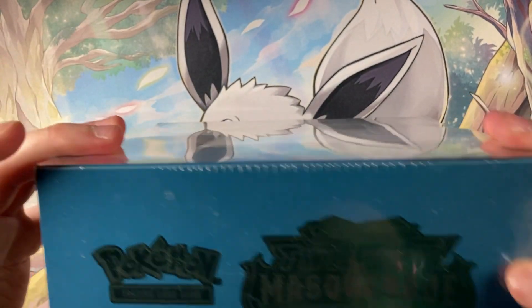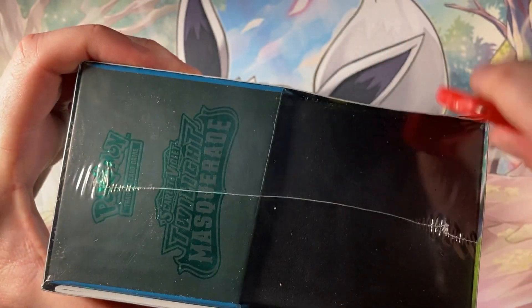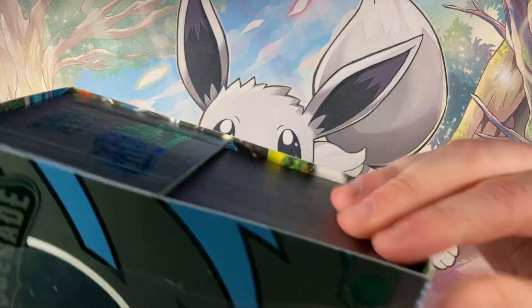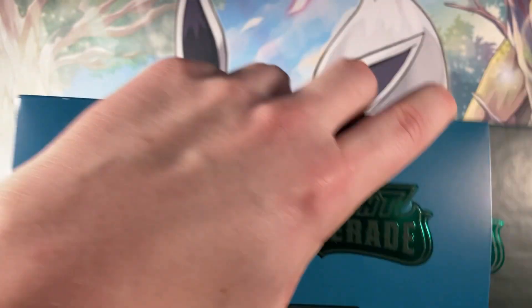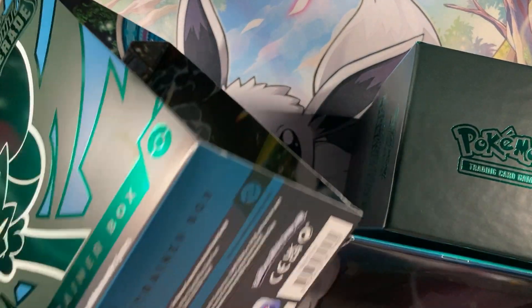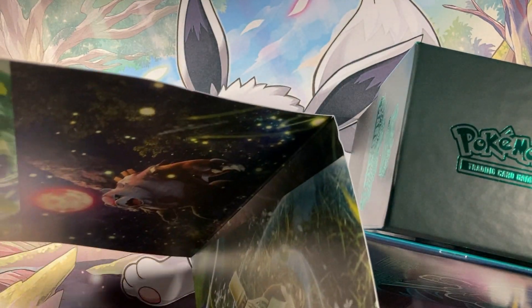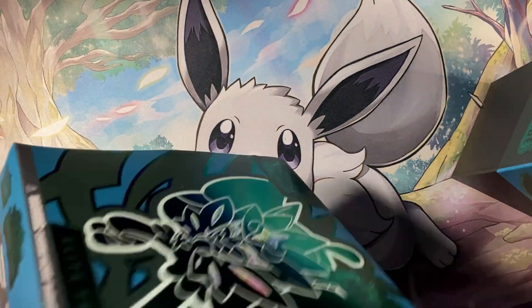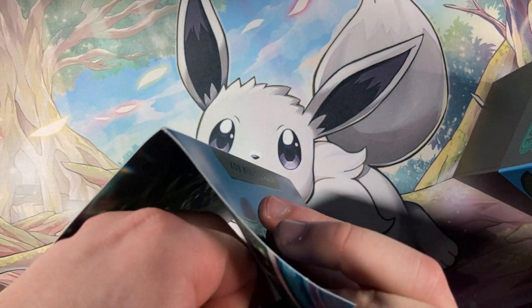Opening it up with a box cutter — apparently it doesn't work at first, but there we go. I'm really excited for it. Oh wait, I thought they got rid of these little card sleeve inserts that have stuff on the inside. Has it really been that long since I opened an ETB? I'm probably going to get another one of these, simply because I really love that promo.